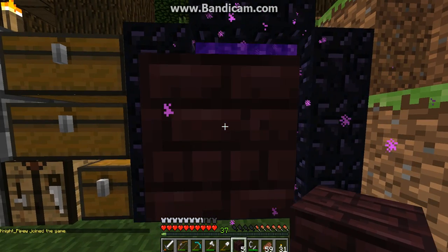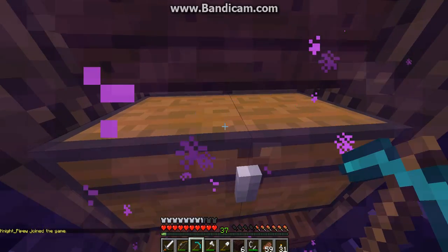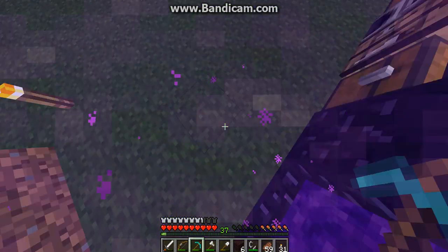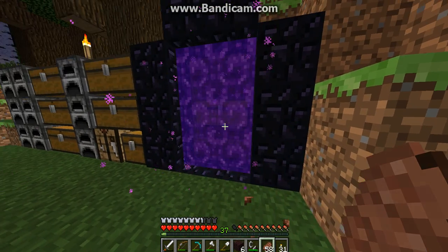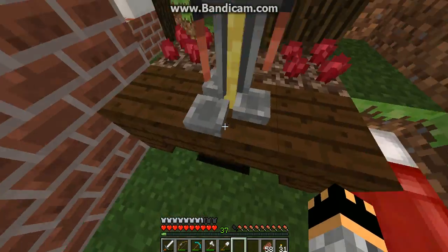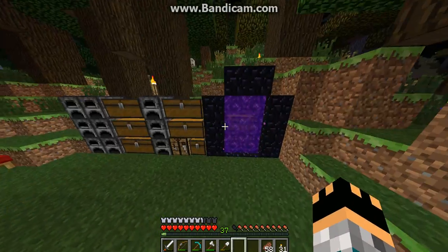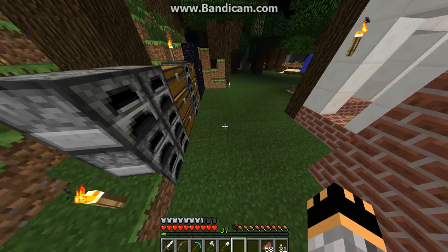Okay, we're back guys from our little adventure. I made us a little brewing stand with the nether warts behind it and a little chest here to store this stuff. We're just going to keep this because it looks cool. I also made a bed and set our spawn here.